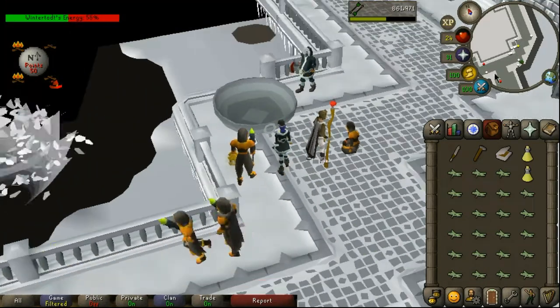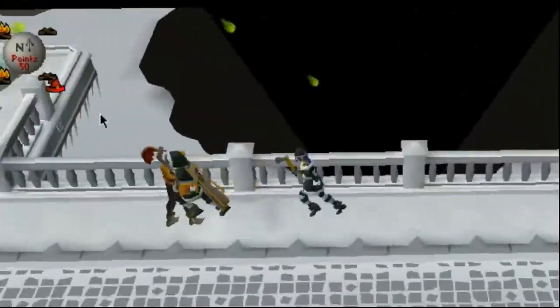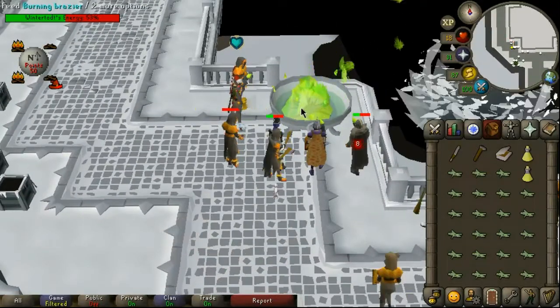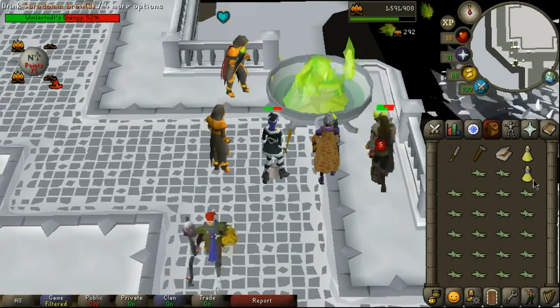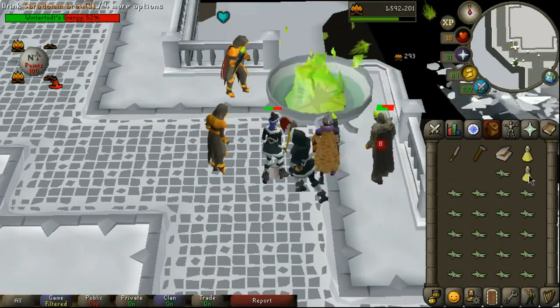If the pyromancer is dead — indicated by this icon — you may run to another brazier, or if you have Herblore unlocked you can heal him. I've never done it myself so I usually move to another spot.